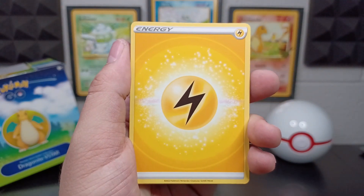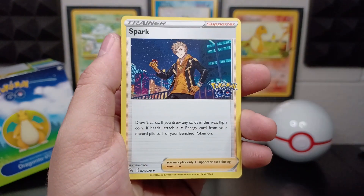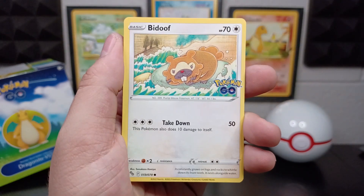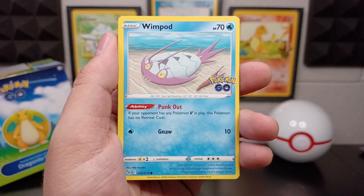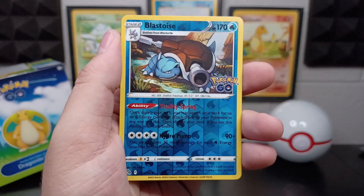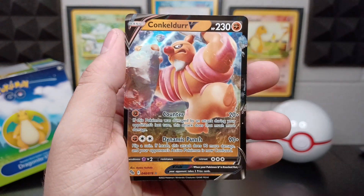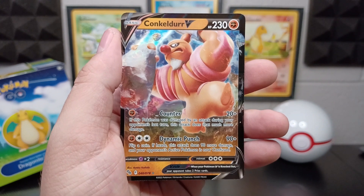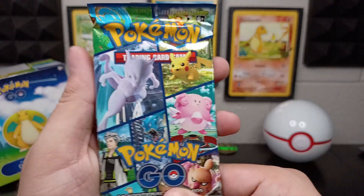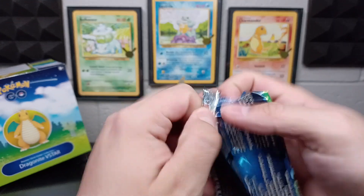Electric Energy, Pupitar, Chansey, Spark, Onix, Charmander, Bidoof, Wimpod, Bidoof, Blastoise Reverse Holographic — looking cool. And yes, look at that — a Conkeldurr V! Pull rates are still holding up so far. I'm pretty sure I already messed up on the count for these packs, but we'll just keep opening them.